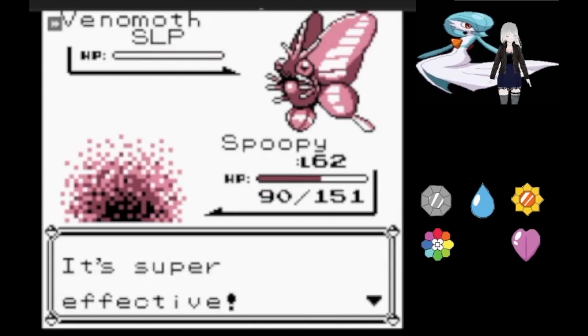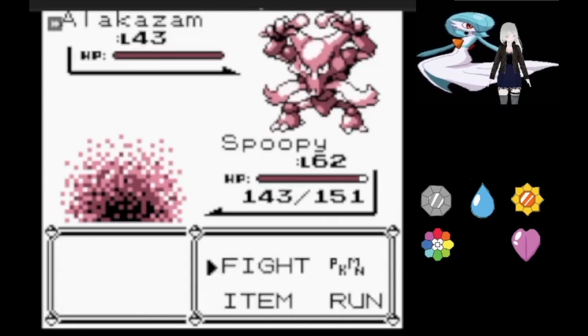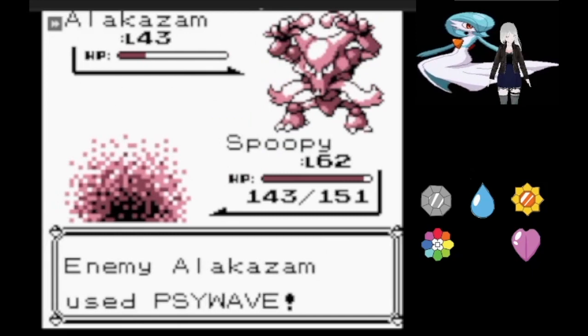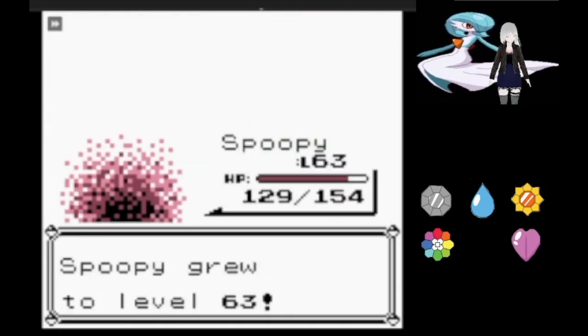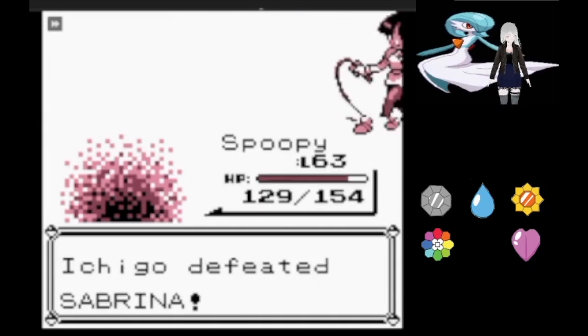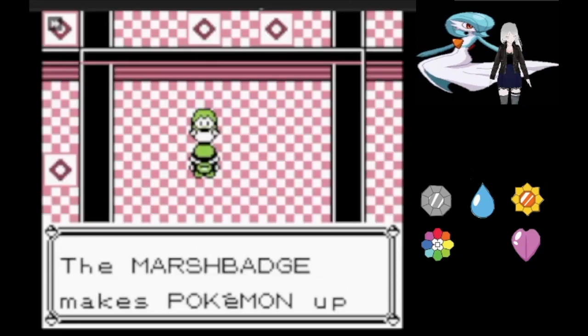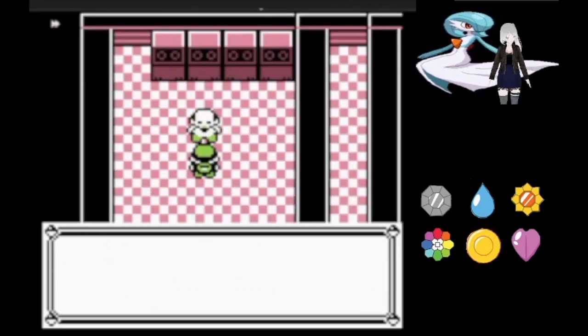The random Venomoth also falls asleep as soon as it hits the field and Dream Eater hits it for weakness, which means we're almost at full HP when Alakazam comes out. Thunderbolt did about a quarter to it but it missed a Psywave, then managed to land a Psybeam which did nothing, and Alakazam was taken out. So now we have the Marsh Badge.